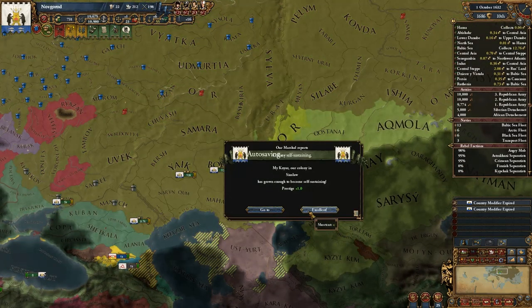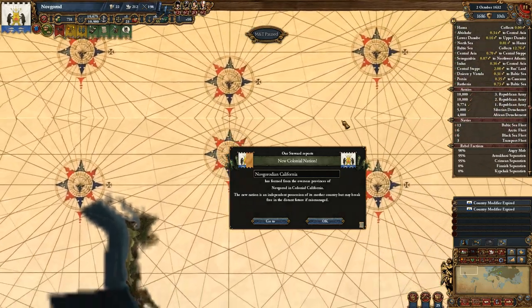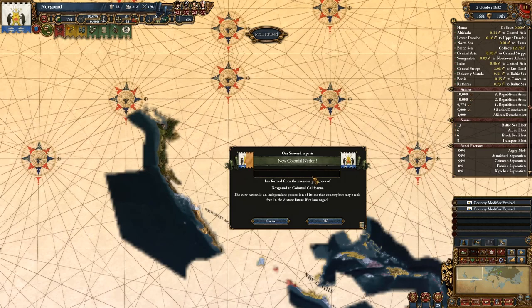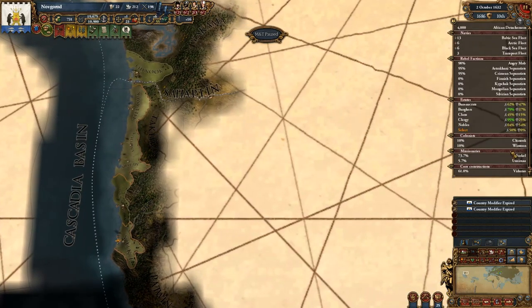The Californian colonies are self-sustaining! Novgorodian California — nope, we're going to call this New Siberia. Awesome.